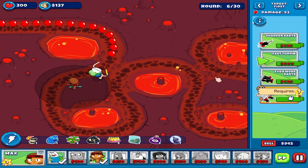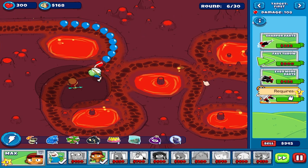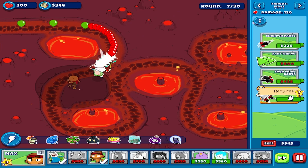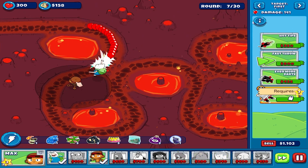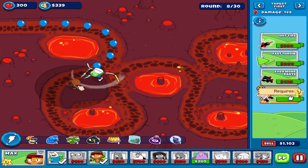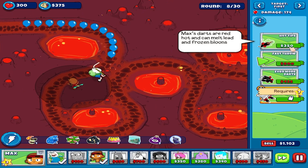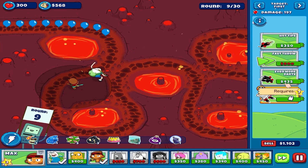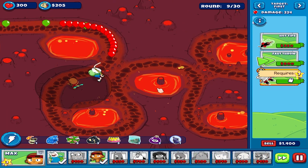Now Max will throw two darts instead of one. There's a glitch arrow which has a chance to cause glitches, and the glitches will damage the very first balloon hit.